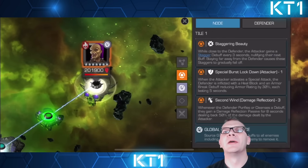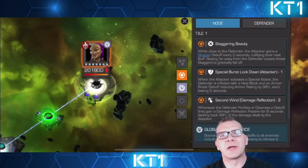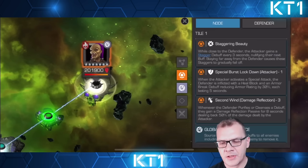Staggering Beauty means close to the defender the attacker gains a Stagger debuff every three seconds, nullifying the next buff. Staying far away lets this fall off. This is actually a helpful node because it gives you Willpower healing, though it does disable some matchups like White Tiger, making her much harder to use. Special Burst Lockdown means whenever you use a special attack you'll be inflicting two debuffs — Heal Block and Armor Break — on Jabari Panther. If she has her natural cleanse or the node cleanse active, she triggers Second Wind damage reflection, which deals back 50% of the damage dealt by the attacker for eight seconds. Super important.